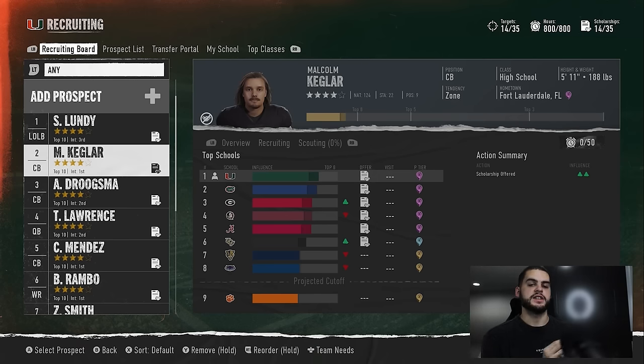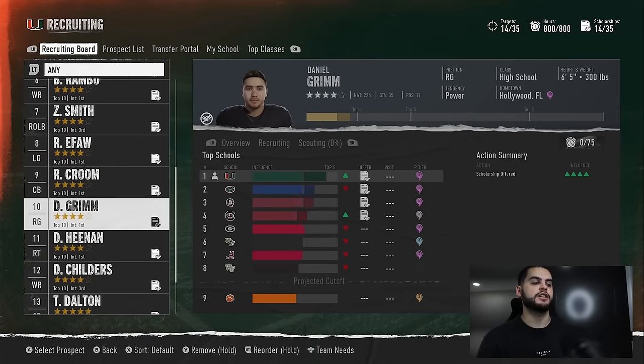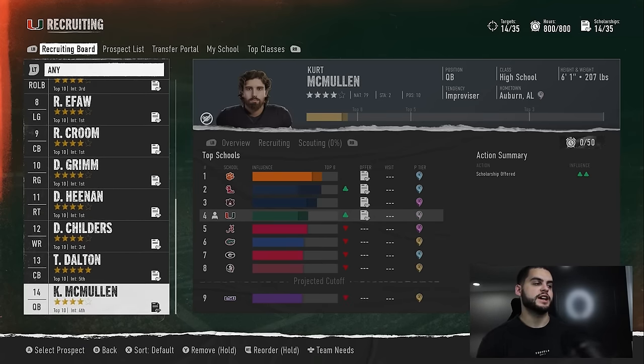The only way I ever look at this phase is: did someone get a massive lead that's a great program? If I have a massive lead, I'm not concerned — I know they probably don't have the coaching staff to keep up. But if Georgia or Alabama had a huge lead out of the gate, I'd probably back out on that recruit because gaining that much ground is going to be very hard.